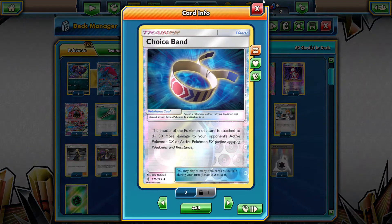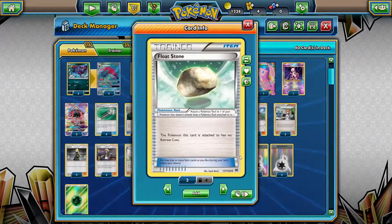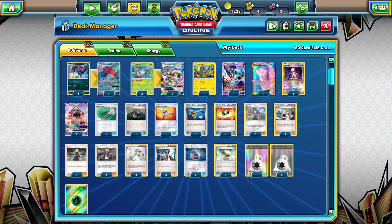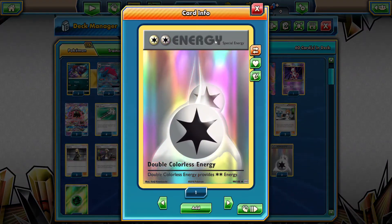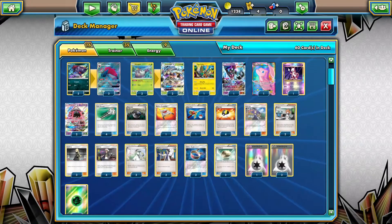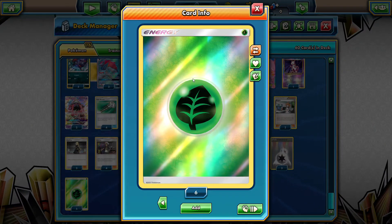Three copies of Sycamore — simple, discard your hand and draw seven cards. Three copies of Choice Band, allowing your active Pokemon to do 30 more damage to EX and GX Pokemon, helping hit those big numbers. Last but not least for trainers, three copies of Float Stone — attach them to your Dawn Wings or Tapu Lele for free retreat. Four copies of Double Colorless Energy, powering up Armor Press on Golisopod, Crossing Cut GX, Riotous Beating on Zoroark, Psychic on Mew-EX, and Energy Drive on Lele.